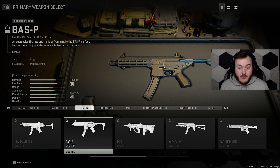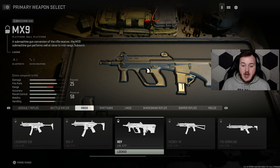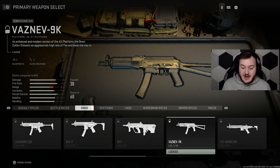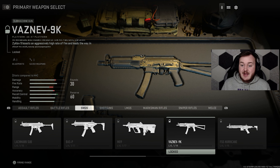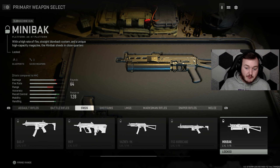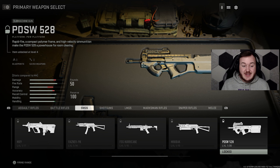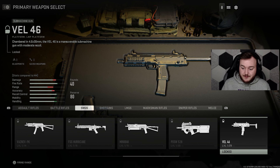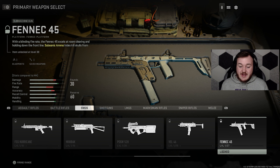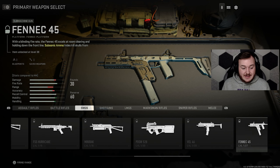For SMGs we have the Lockman Sub — that's the MP5. We have the BASS-P, which is an SMG version of the Chimera. We have the MX9, which is the AUG SMG version. The Vasnev 9K looks like an SMG version of the AK or AN-94. We have the FSS Hurricane from the beta, the Minibak which is like the Bullfrog or Bison, the PDSW 528 which is the P90, the VEL 46 which is the MP7, and finally the Fennec. That gives us 9 SMGs.